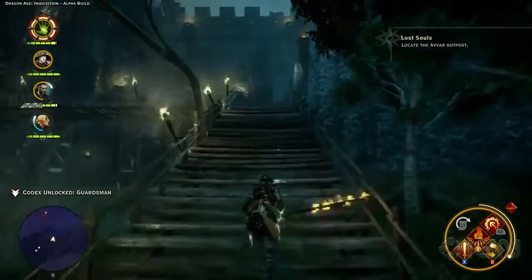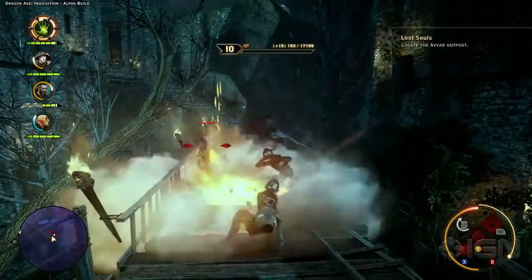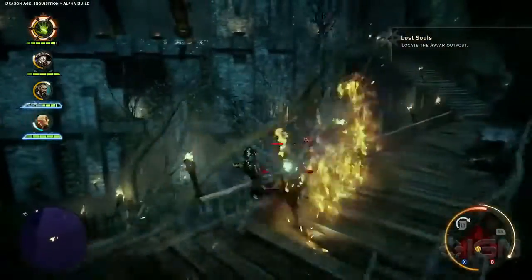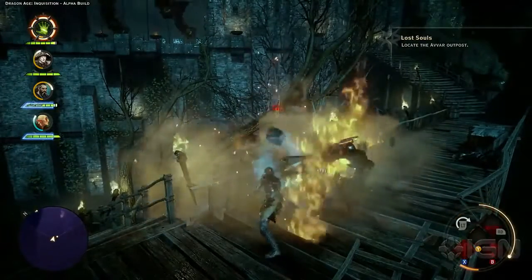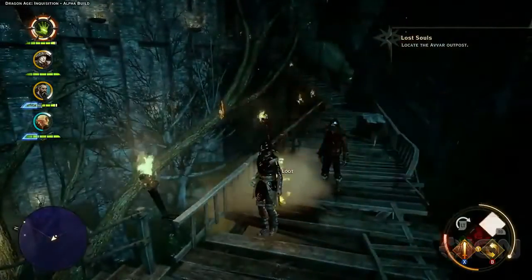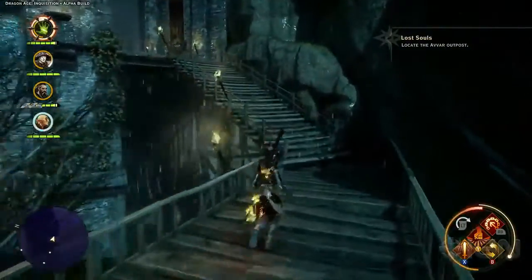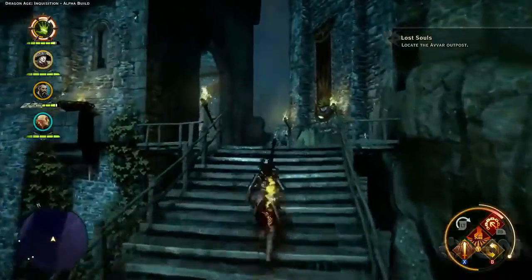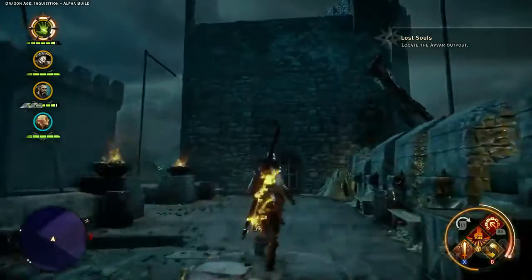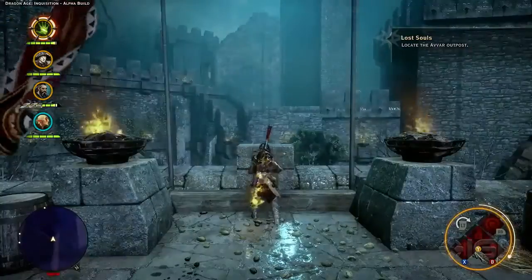While Blackwall is holding off those undead, let's go up top and see if there's a way to get deeper into this castle. There we go. Now we get into the castle to find our soldiers before the Alvar kill them.